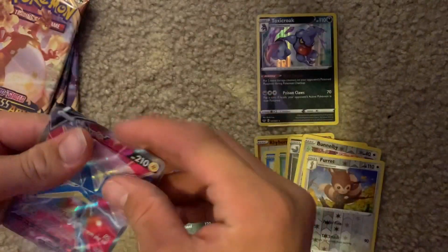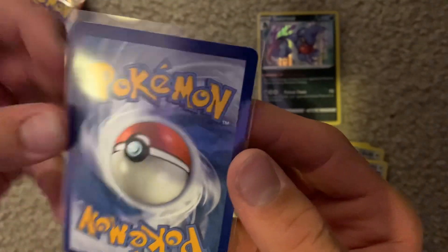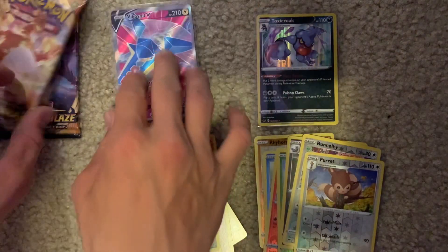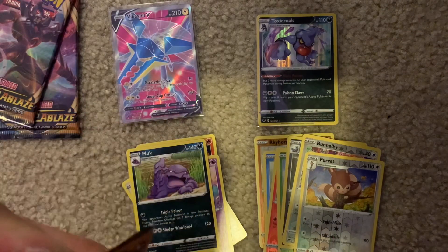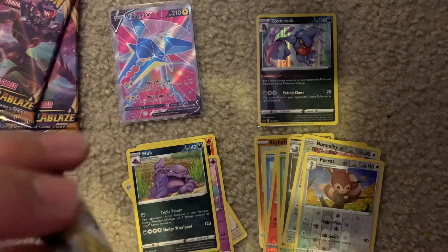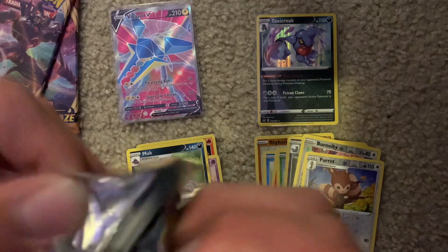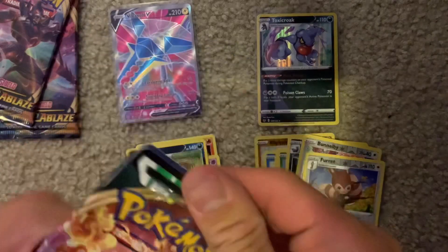So we've got a Vikavolt V Full Art. It is a little bit off-centered and it's got some whitening on the top, so it probably would not get a PSA 10 if it was sent to be graded — maybe about an 8. Which is unfortunate because it's pack fresh, but it's still a really nice card.